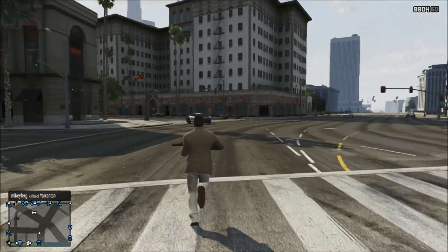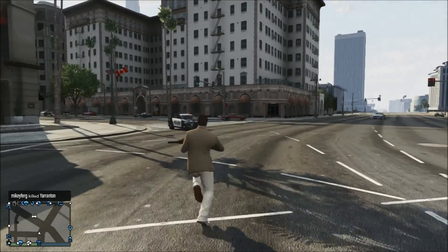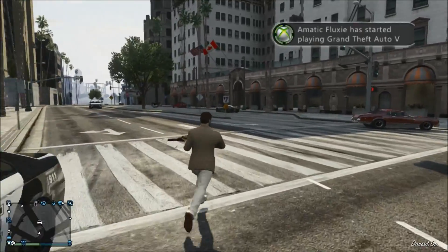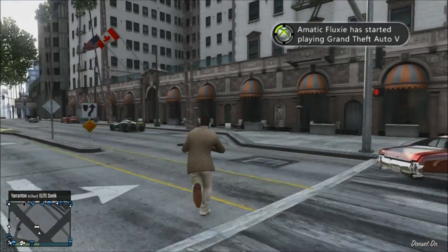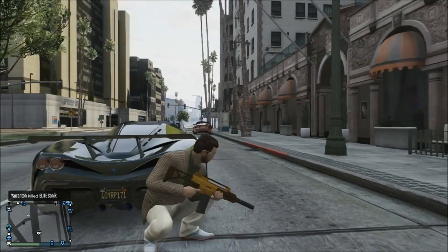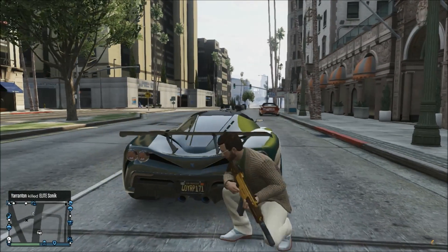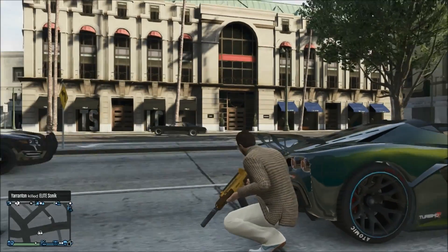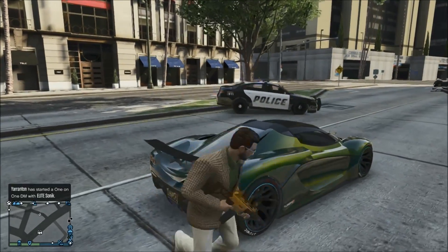I think the next DLC pack could contain the Huntley 4x4, the Massacaro, and the Zentorno, and it could also contain the flamethrower weapon. I also think they'll add one more weapon, because the DLC packs so far all seem to contain three DLC cars and two brand new weapons, plus some attire and clothes.